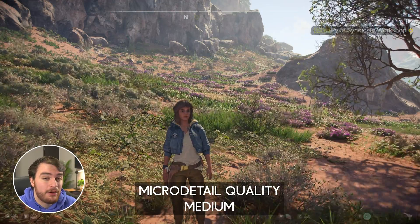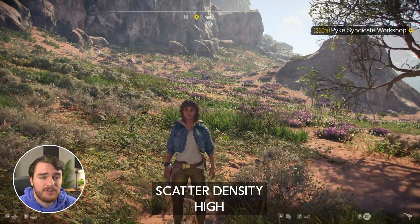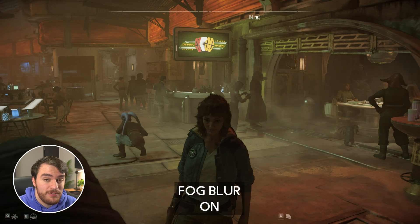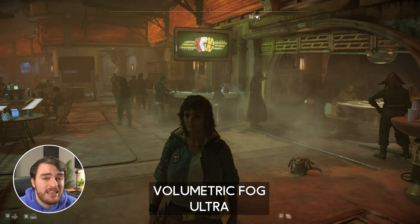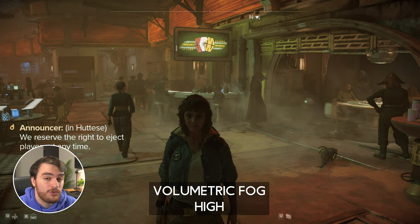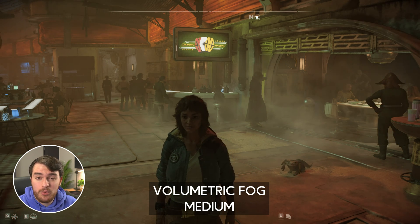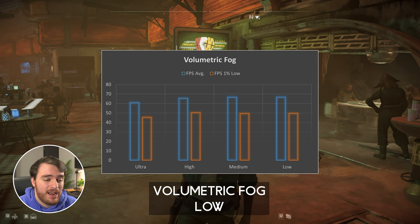When it came to foliage, I expected micro detail quality and scatter density to have a huge impact on performance, but that wasn't really seen, and I didn't actually see much of a visual difference either — at least on the planet I tested, though it may be different elsewhere. Fog blow had almost no visual or performance impact. However, volumetric fog did have a performance impact: between low and high there was practically no difference, but moving from high to ultra had a performance impact of about 5-6% with almost no change visually. For that performance hit, I'd definitely recommend staying away from ultra on volumetric fog.